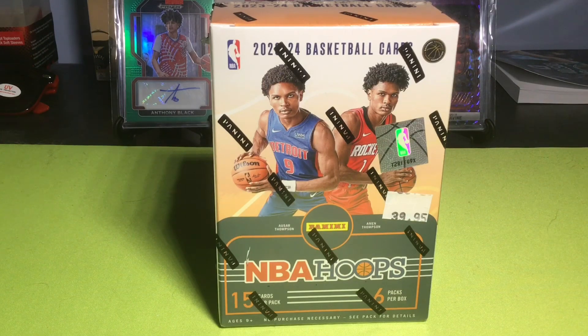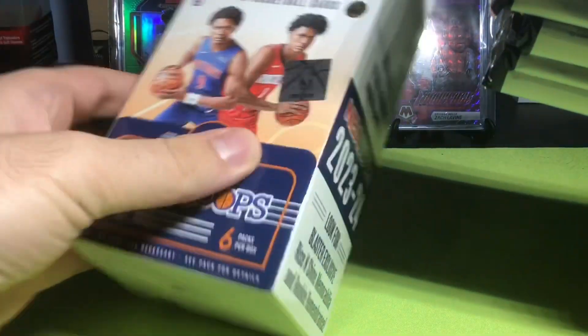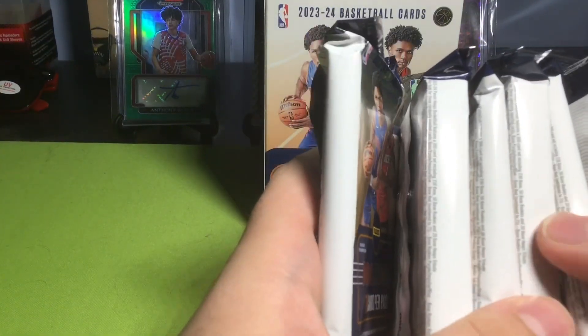We're here to find out, so let's get started. I'm going to open this up — hopefully pull something good. A Wemby holo would be great. Maybe the purple hoop — I don't know if you can get those out of blasters. I saw Pac-Man, shout out to him, he got a blue out of here. It's a different pack format ever since last year: 15 cards per pack, six packs per box.